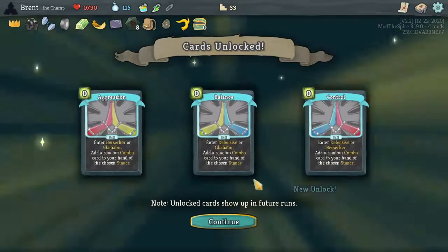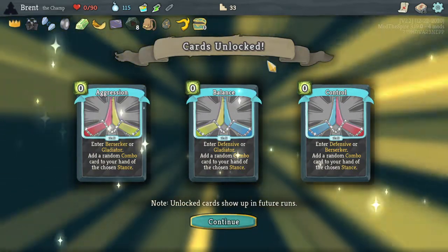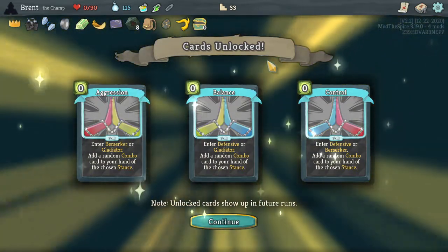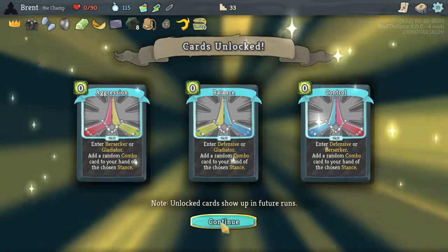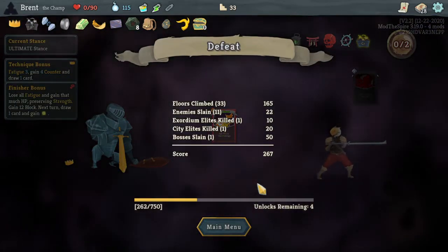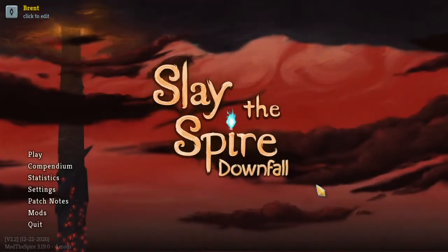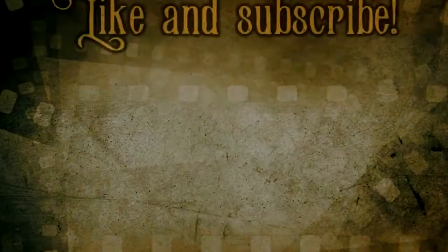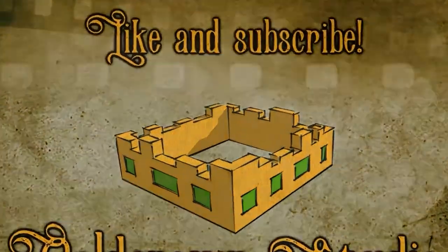Hey, new unlock — let's look at those. Aggression — enter one of them, add a random combo card to your hand of the chosen stance. Balance. Oh they're all the same — those are pretty good though, they help you balance out. I would want to balance. So close. But anyways guys, that's gonna do it for this episode. I hope you did enjoy — if you did you can hit the like button, or subscribe if you want to see more. I'll see you guys next time, bye!